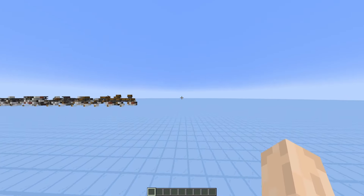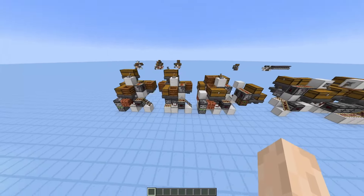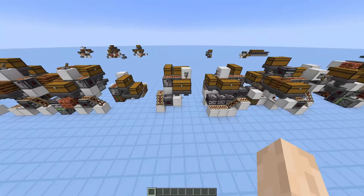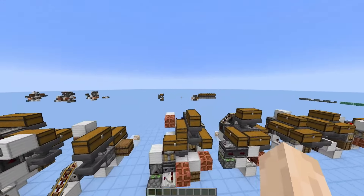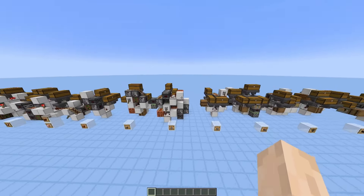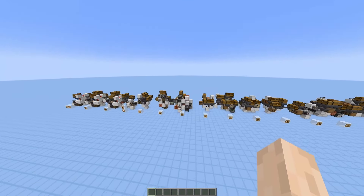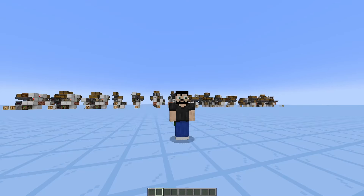That's it for the redstone contraptions. If you go and check them out and study them, you can notice that we are using the same mechanics for all of them, just in different ways. But it's the same mechanics, so if you learn them and practice, you can basically come up with your own crafter contraptions very easily.